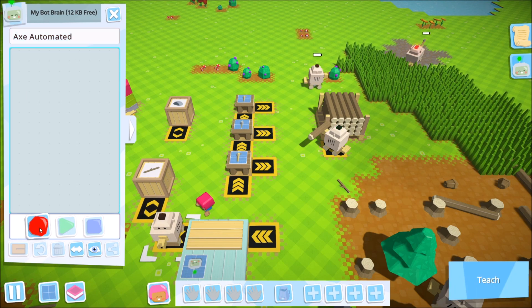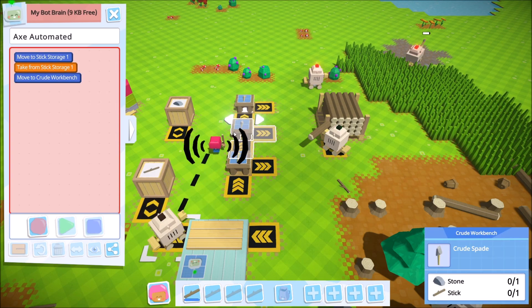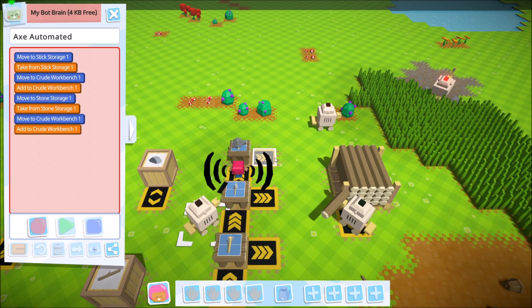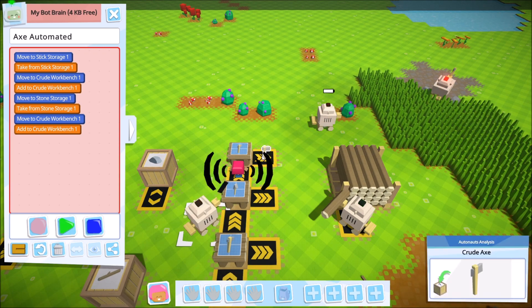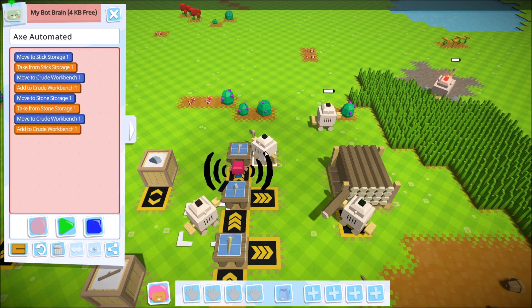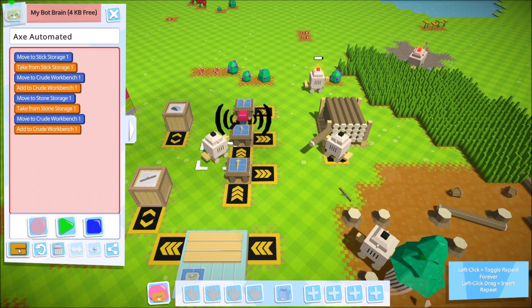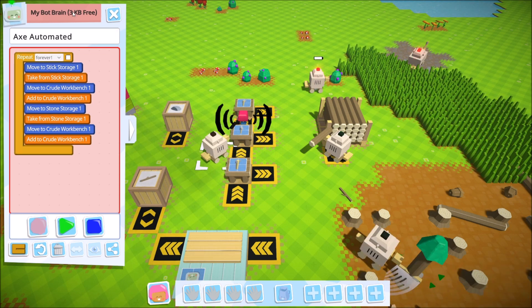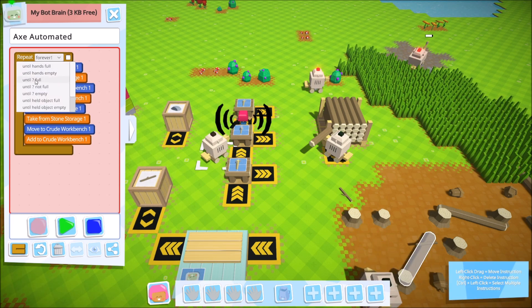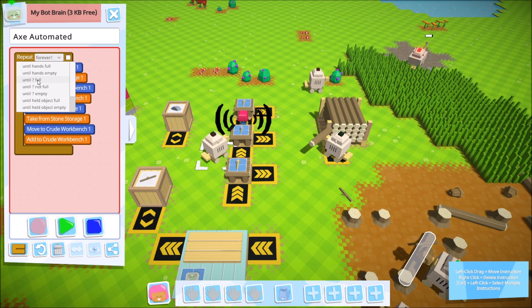This bot is going to be 'Axe Automated.' What I need him to do first is come over, grab a stick, take it to his workplace, then grab a rock and drop it off at the workplace. You can see it will automatically create something in the output, and as these tools mount up they will simply grow in a column toward the sky. We only have three kilobytes of memory left, so that's all we'll have him do for now.